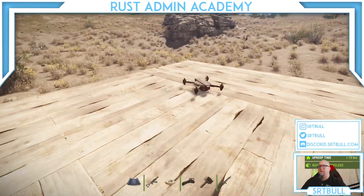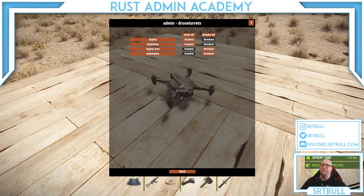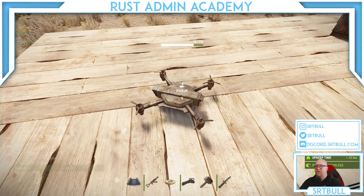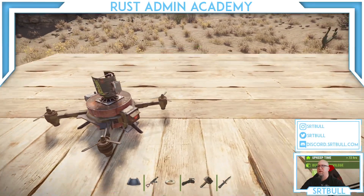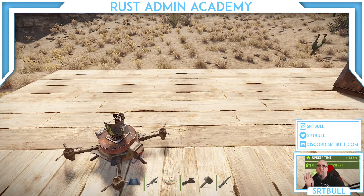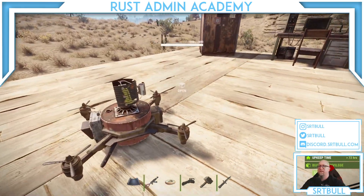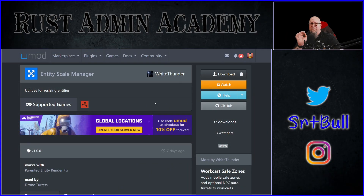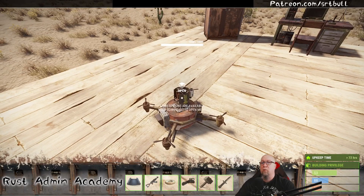Now let's mount a turret on top. Since I don't have deploy free or auto deploy, I need an auto turret in my inventory first — I'll give myself 100 turrets. I go up to the drone and type '/droneturret'. There's also another plugin I highly suggest using alongside drone turrets: Entity Scale Manager, available from the uMod website. It shrinks the turret down so it fits better on top of the drone. Without it, the turret won't be scaled down like you see on my server.